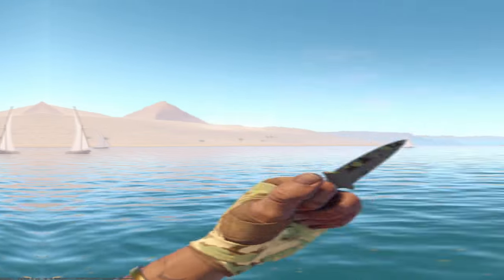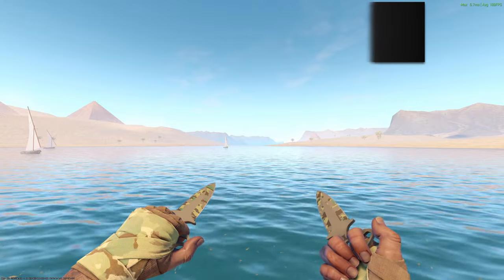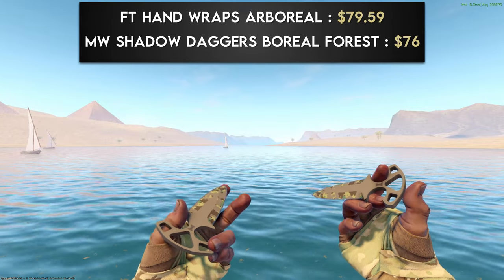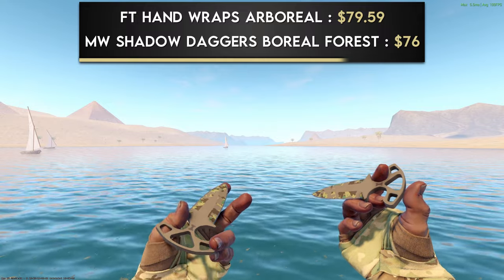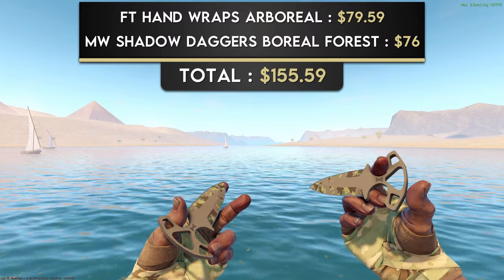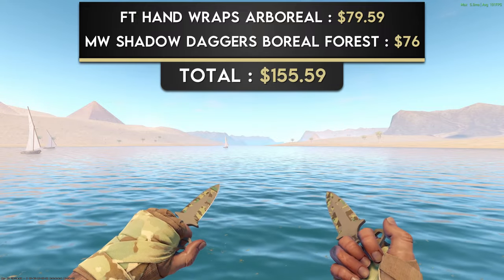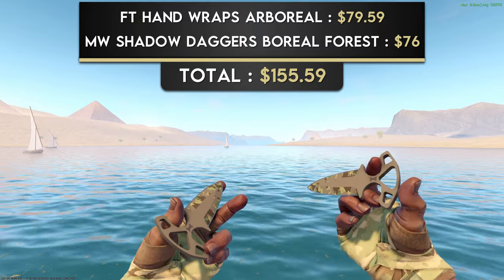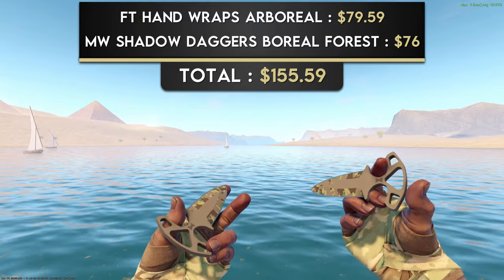The final $150 combination is a pair of Field-Tested Handwrapped Arboreal paired with the Minimal Wear Shadow Daggers Boreal Forest. For $155, you can't complain. This green and brown combo has a lot going on with the intertwining camouflage colors, but these in-your-face patterns are balanced out with the dull colors, making it an overall visually appealing combo.